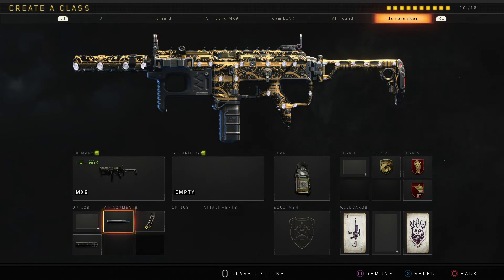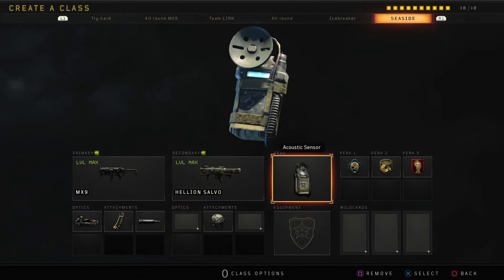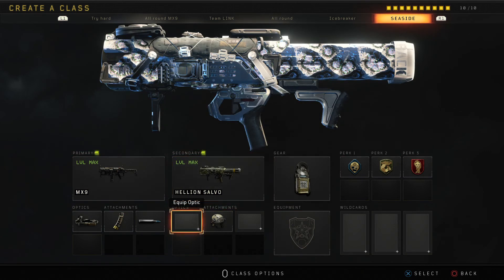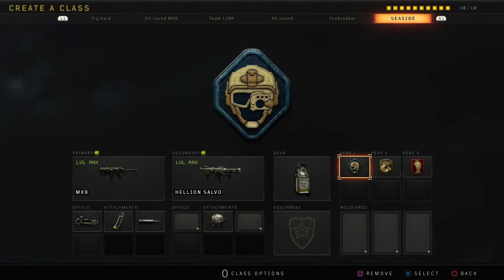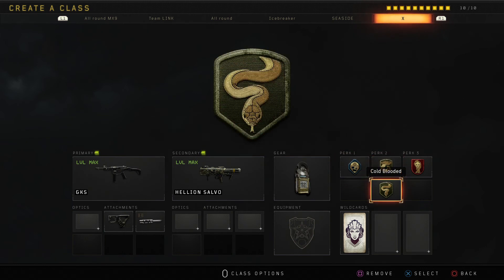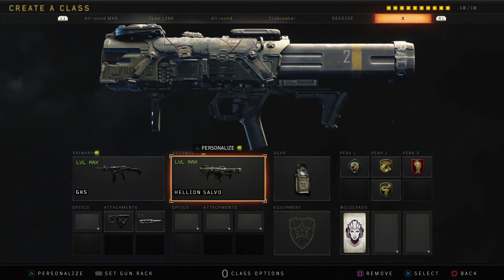This is my seaside class, mainly for all the campers who camp in the pool room and the church. Make sure you have the rocket launcher — high explosive — that's what you need. And Engineer. And then this is my other anti-camping class — take everyone down with the GKS. If they don't use armor you can pull this out — that's it really.